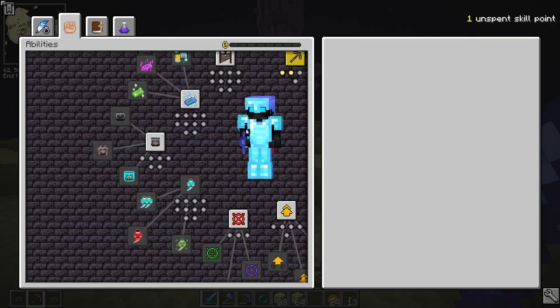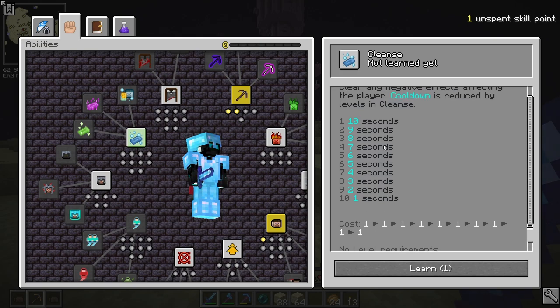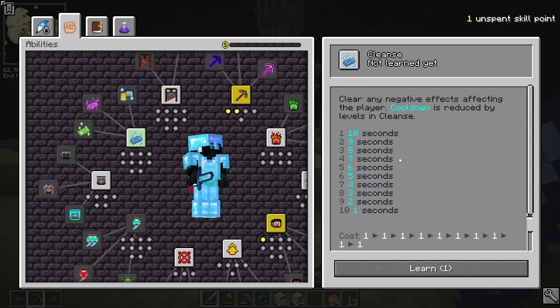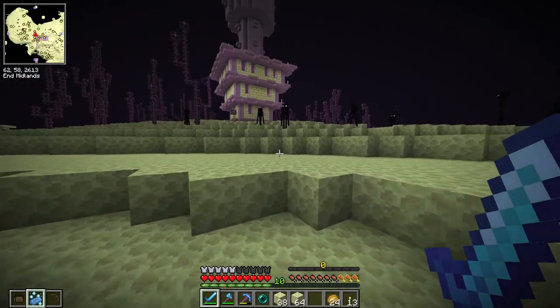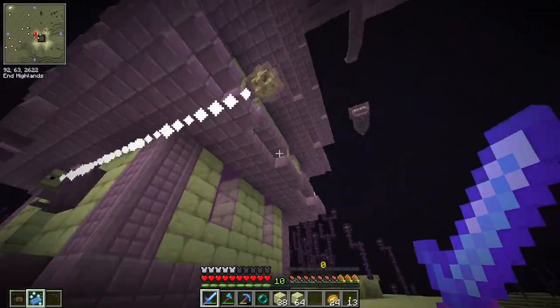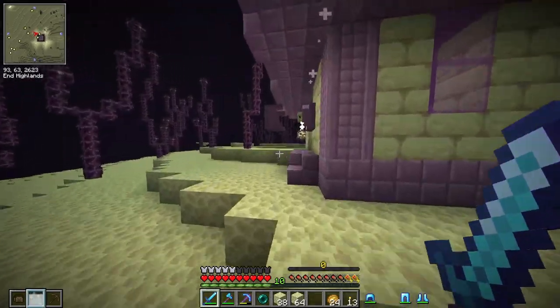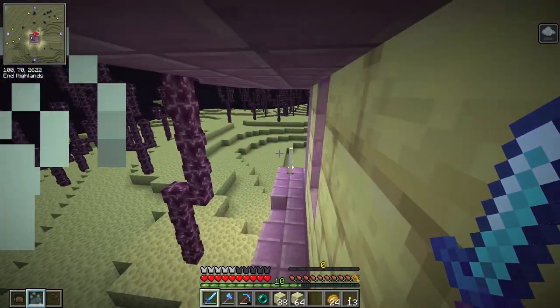Going into abilities, we have Cleanse — it clears any negative effects affecting the player and the cooldown is reduced by levels in Cleanse. I'm not sure if this counts for the levitation that Shulkers give us, but we'll want this for when we start looting the vaults anyway. So I'm going to unlock it now, because if I can remove the levitation effect, that is going to make this a whole lot easier. Let's test if it actually works — I get hit and yes, it does work. Sweet — there is a cooldown obviously, but that is going to make life a whole lot easier.